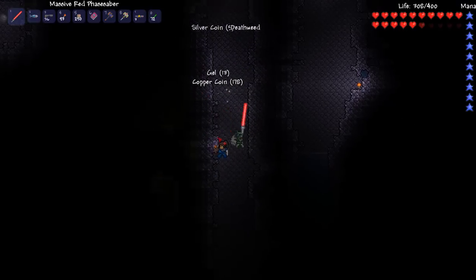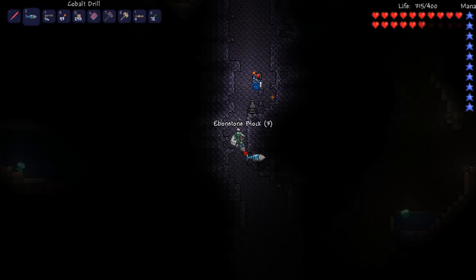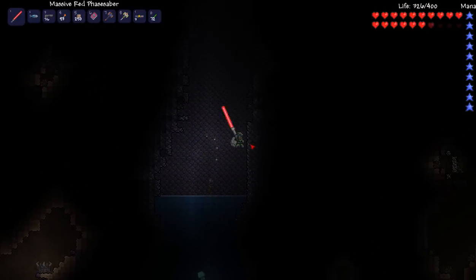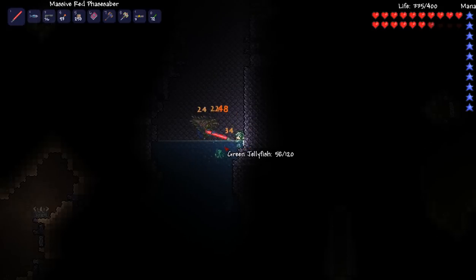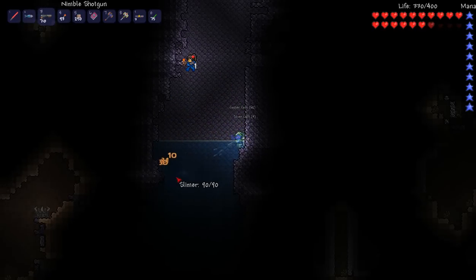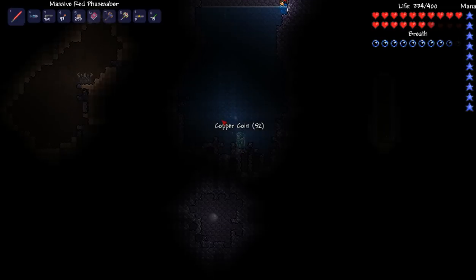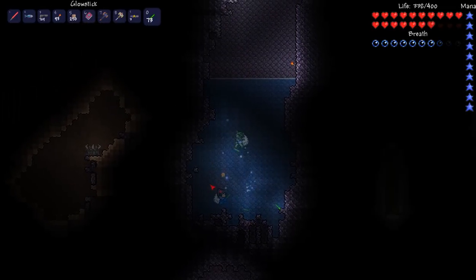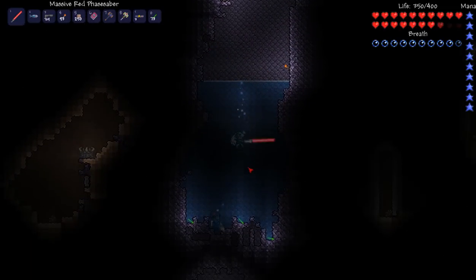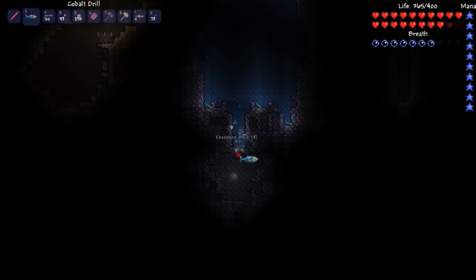Oh, here's a potion statue - let's get that. Oh gosh, this is a long tunnel. Oh, here's another demon altar - sweet. There's a lot more that we haven't been through. There's probably even more to the right of our house. Get more of the new ore? Nice, we could just mine to it instead of blowing everything up. The old school days of having to throw dynamite because we couldn't break the blocks.